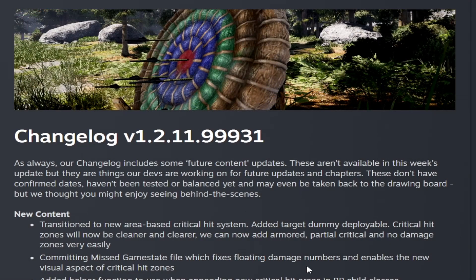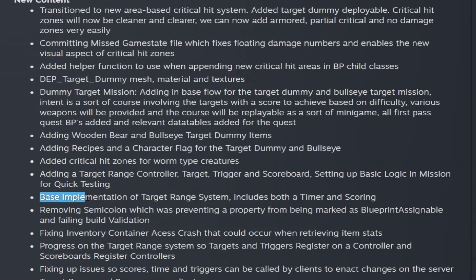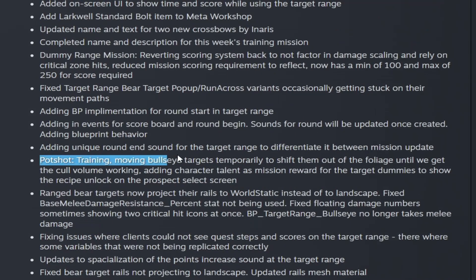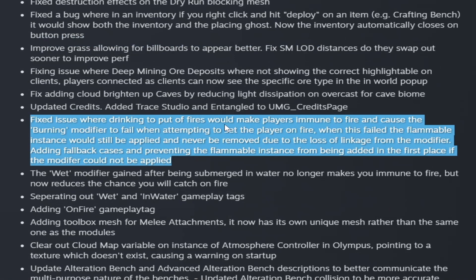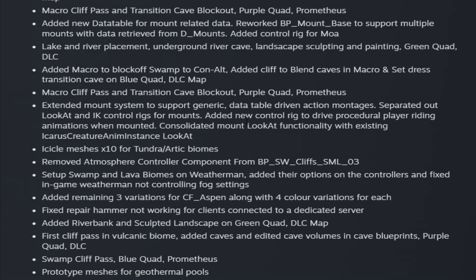Looking at this week's change log: under new content, they added the new dummy target, new mission, base implementation for the target range system, the new crossbows, Larkwell's standard bolt to the meta workshop, Pot Shot Training, and the bullseyes. Under fixes, they added plus 5 and negative degrees to the heating and cooling 2-4 deployables, and fixed an issue where putting out fires by drinking would make players immune to fire and cause the burning modifier to fail. Under future content, they are working on swamps, tundras, the lava biome, and mounts.